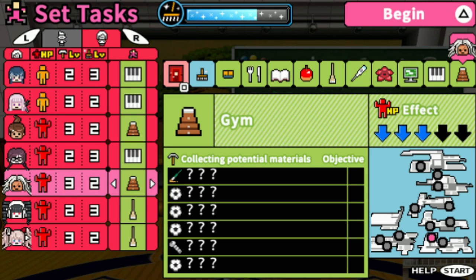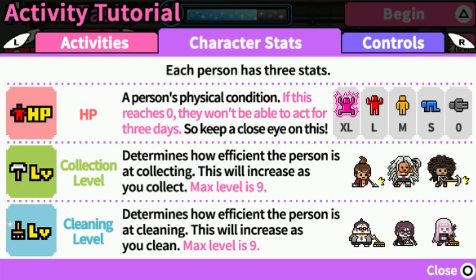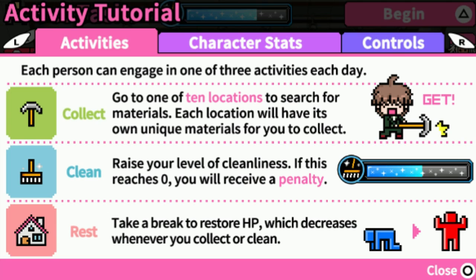Basically, depending on what color the bar is: when HP is extra large it's glowing, when it's medium they're orange, when it's small it's blue. The collection level can go up to max level 9 — I didn't realize that. If cleanliness reaches zero, you will receive a penalty, so we have to clean up.